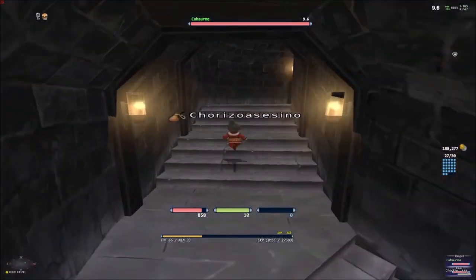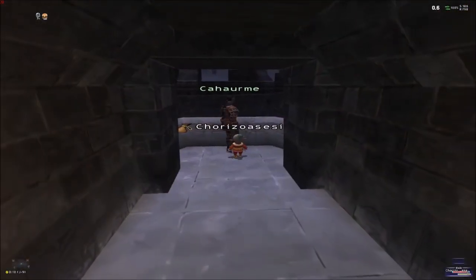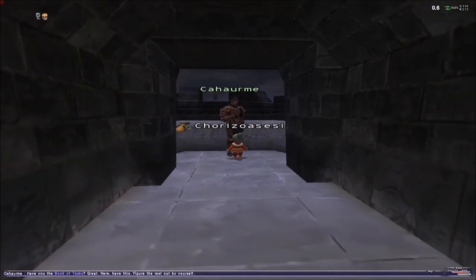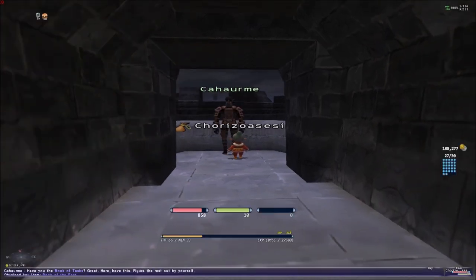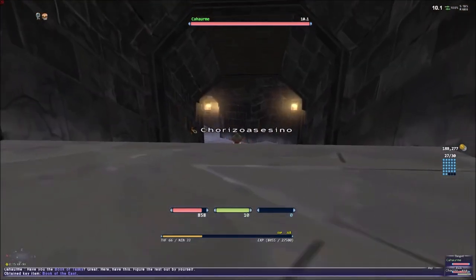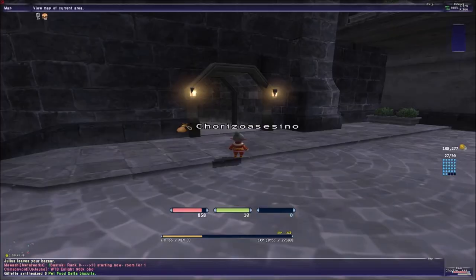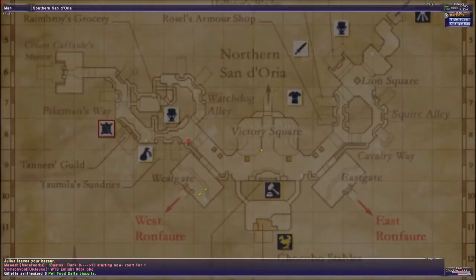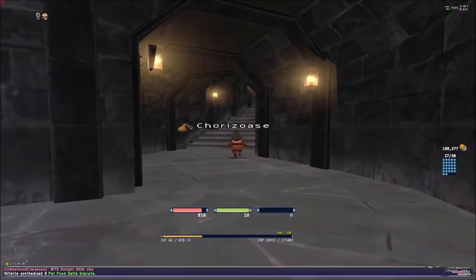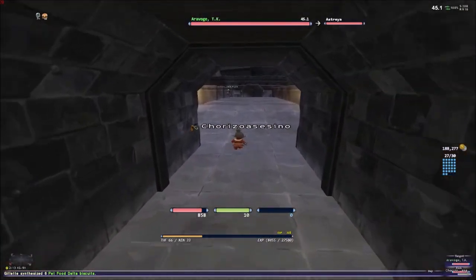It's hard to find, but keep going. Kaharume is going to give us the Book of the East. Now we're going to have to speak to Boyi Boyi. I'll show you on the map where it's located and the entrance as well, so we don't have too many problems.